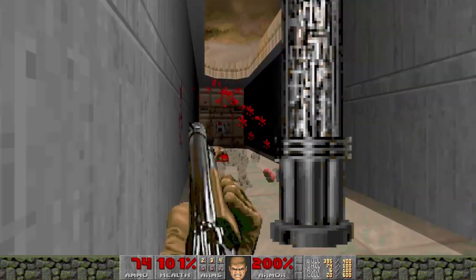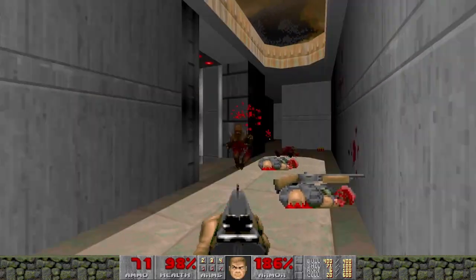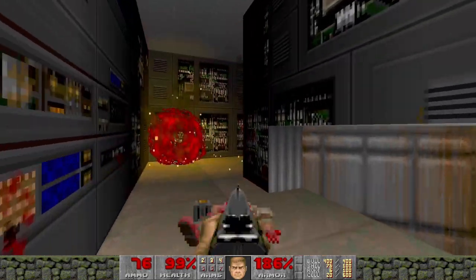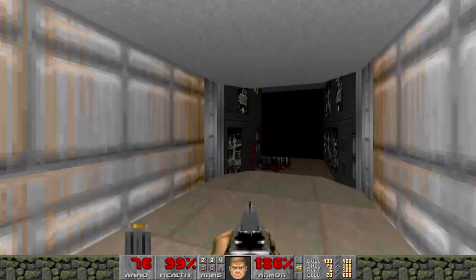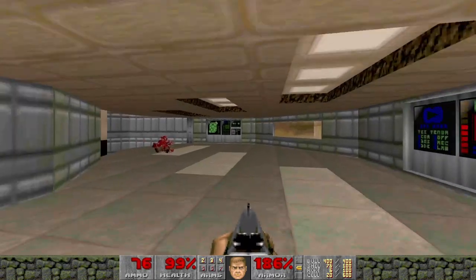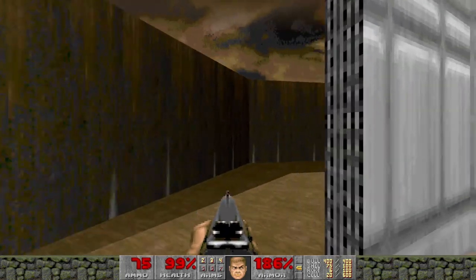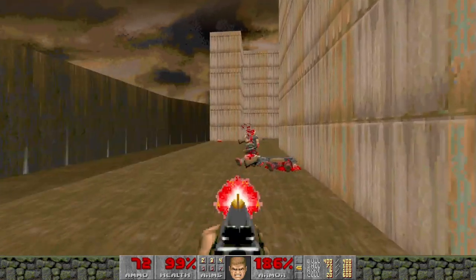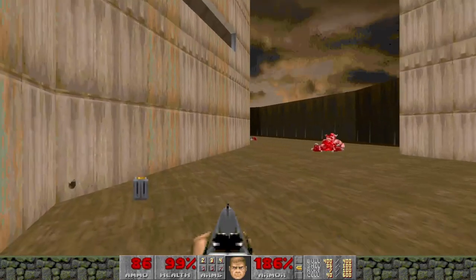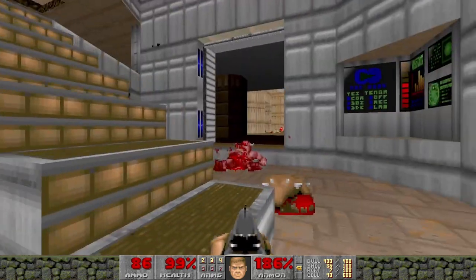There's the yellow key. Definitely very, very reminiscent of Episode 1. We've even got the outdoor area opening up, à la E1. What more do you need to be convinced that we're looking at an Episode 1 homage? Not much else now — the outdoor area is opening up, and yeah, it just feels like that.